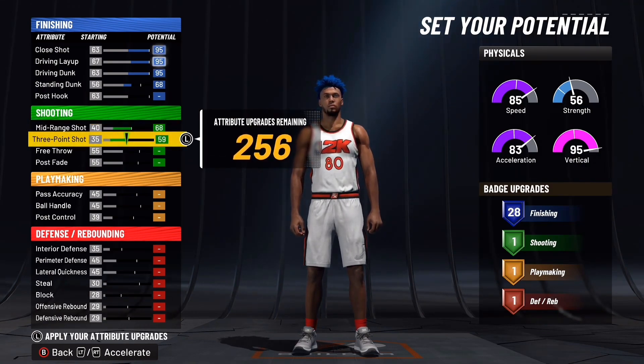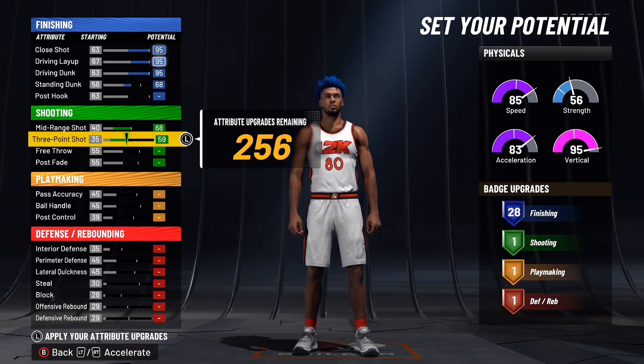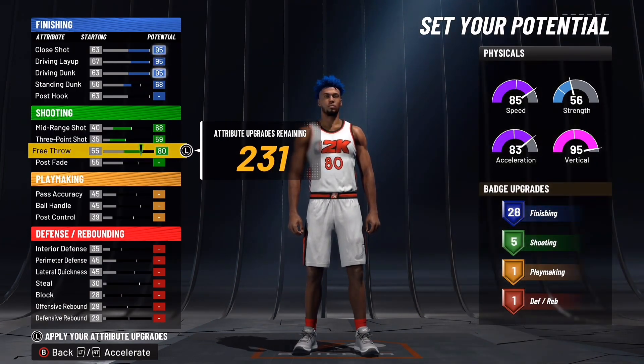Mid-range shot you're going to have a 68. Three-point shot you're going to have a 59. You can shoot with a 59 three-pointer — my two-way finisher has a 58 and with boost that's 60 plus. I can green consistently. Everyone keeps asking me for my jump shot on that build. It's not hard to shoot — find your jump shot, find your timing, buy boost and you can shoot.